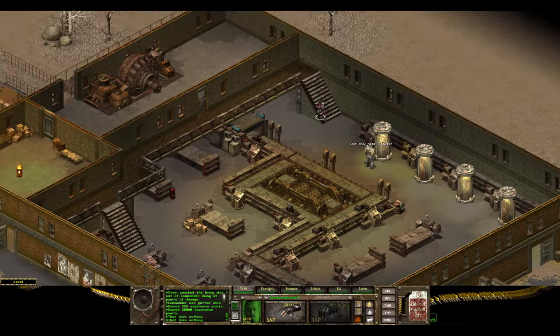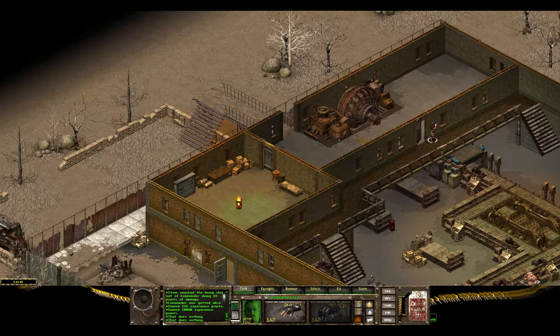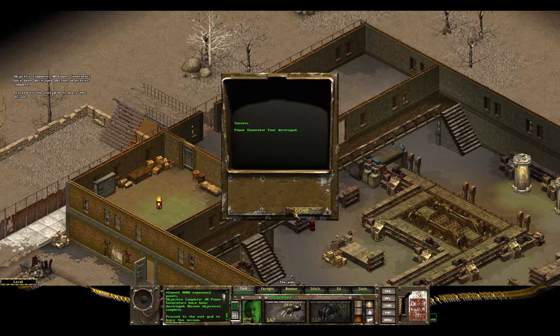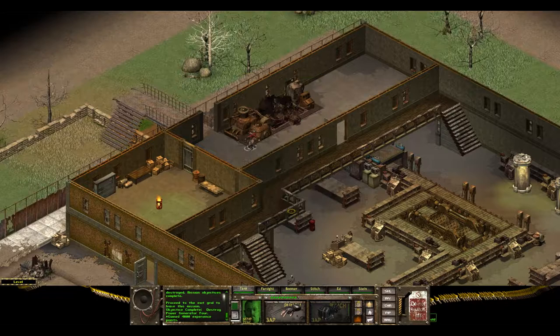I'm going to get my party out of harm's way and run in here and punch this generator — because that's the smart thing to do. Power generator four: destroyed. All power generators have been destroyed. Mission objectives complete. Proceed to the exit grid to leave this mission.